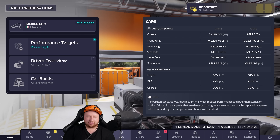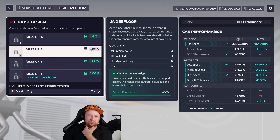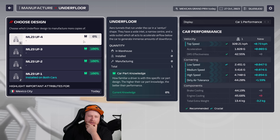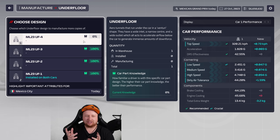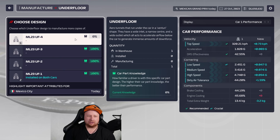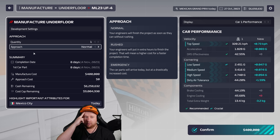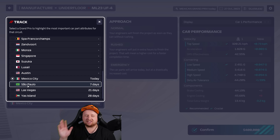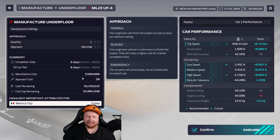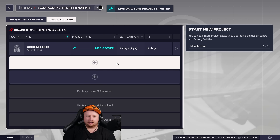We would have delayed eight days and wouldn't have got this underfloor on in time — and it would have been for nothing. So glad we decided not to care. Let's actually get the new underfloor on. The crucial detail here is car part knowledge — we need to understand if the upgrade actually works. We also need to manufacture a second underfloor for Piastri; that'll take eight days, so it'll be on for Saturday at Brazil. Only 400k — keeping costs down.